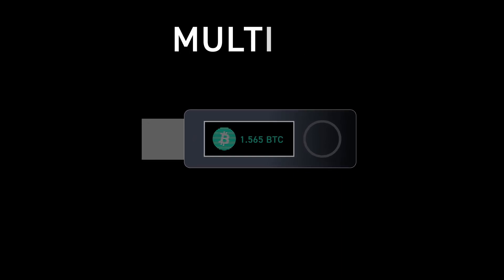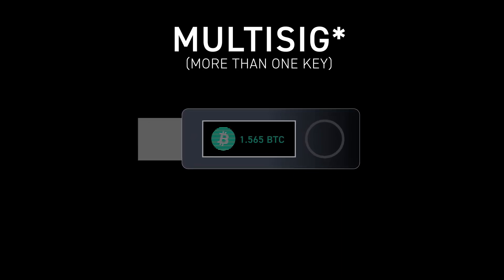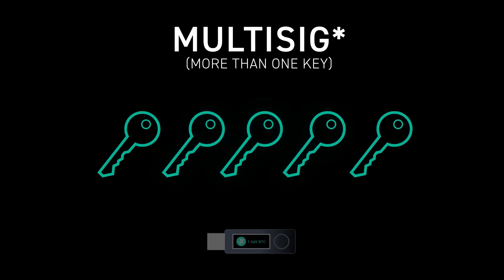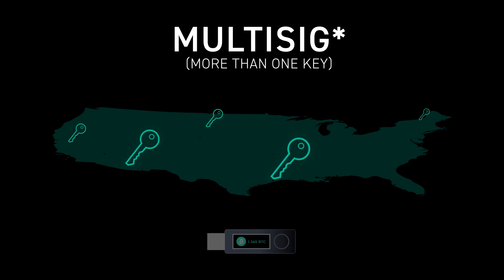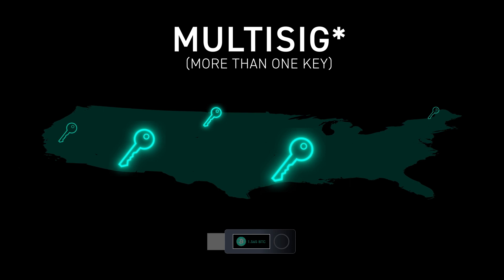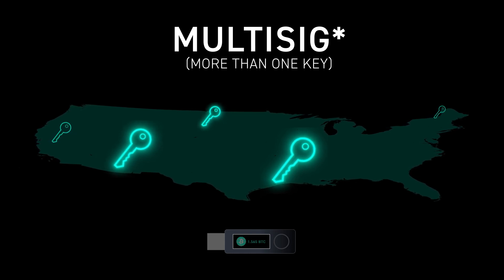If you want to boost your security a bit and you're an advanced user ready to build more security into your system, you can use something like multi-sig. Instead of just those 12 words, let's say you have a three-of-five wallet where there are five keys geographically distributed and you need three of them to spend your bitcoin. Of course, it's going to be a more complicated setup, but it's also going to be harder to steal or for someone to get all three of your keys in order to spend.